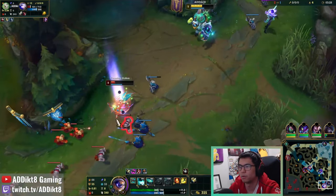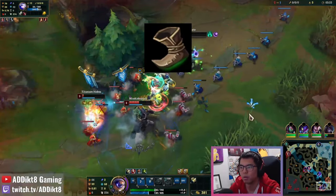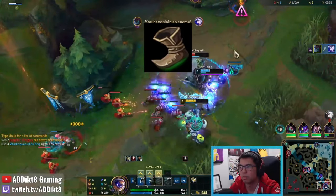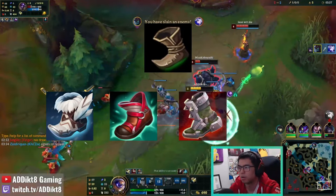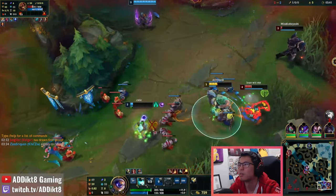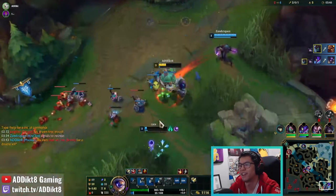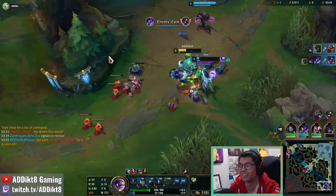While you stack your support item, I almost always make sure my first purchase includes Boots of Speed. Movement speed is crucial in Maokai support and one of your early goals is to transform them into tier 2 boots as soon as you can. If I'm against a tough all-in matchup, I will delay my tier 2 boots and purchase a Ruby Crystal for a bit of extra health before continuing.